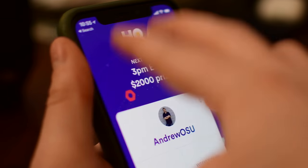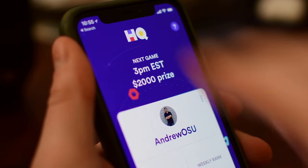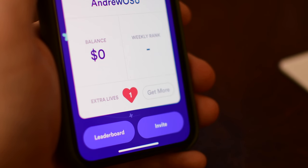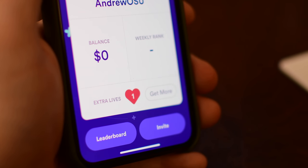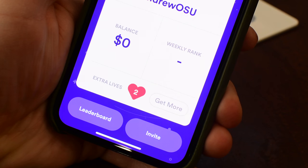So one way, which is really cool: just take two fingers and swipe up repeatedly on your phone screen. After just a couple seconds, if you do it correctly, you'll see that heart on the bottom now show at least one extra life.